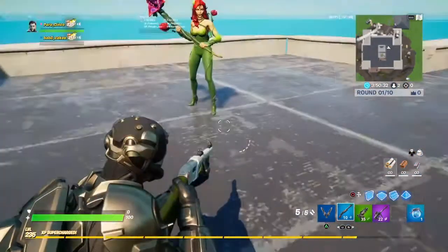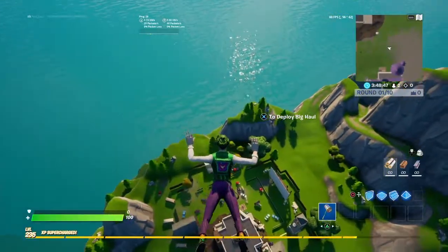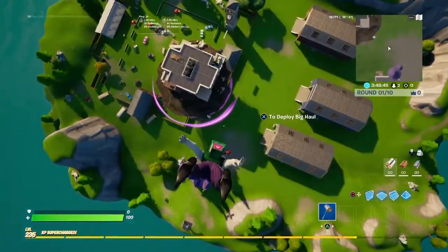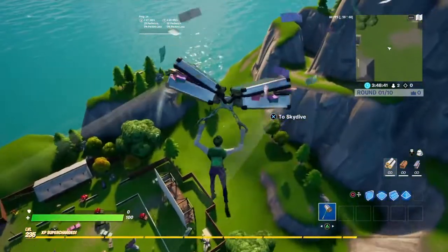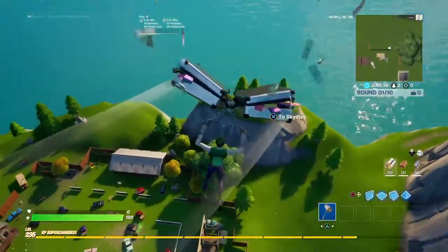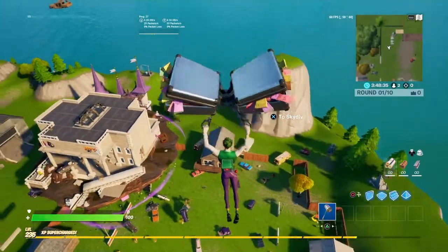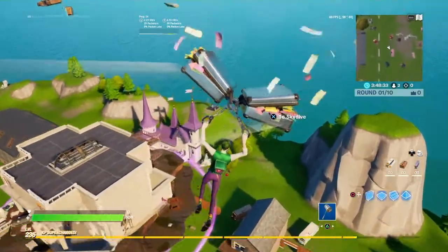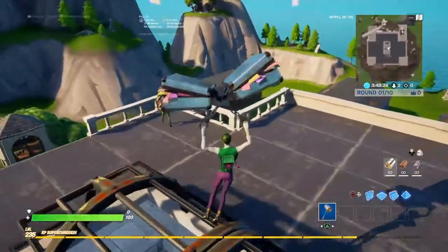Okay, let's go into the Joker skin. Here's the Joker skin. I'm using the Big Hall glider from Chapter 2 Season 2, which came with Brutus — it was Brutus's glider. The back bling is reactive. Let's try out this pickaxe first.